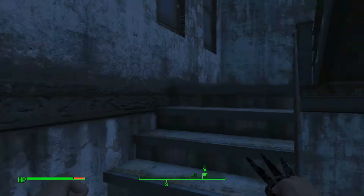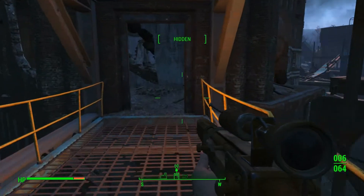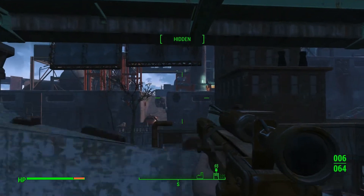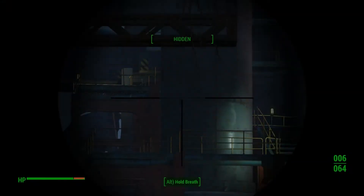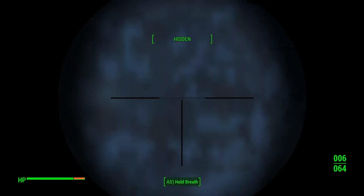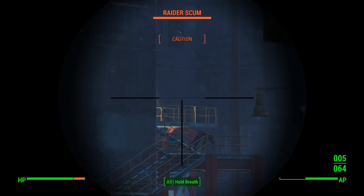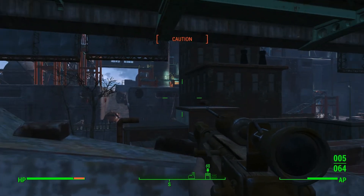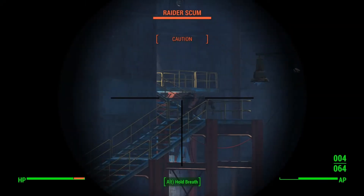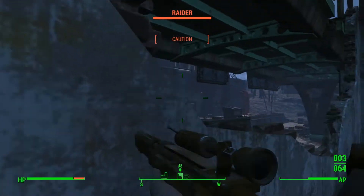Now we can get to our sniping spot. Let's get the good old sniper rifle out. This sometimes makes me lose framerate for some reason. There's quite a few guards around this area — there's even a turret over there. They're alerted but they don't know where I am.